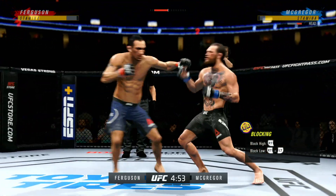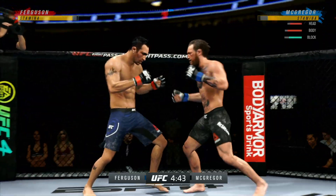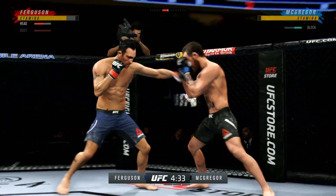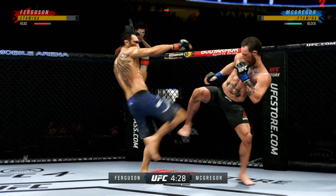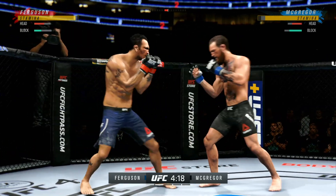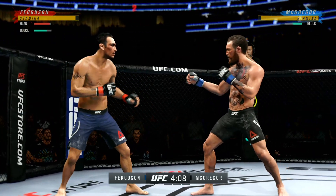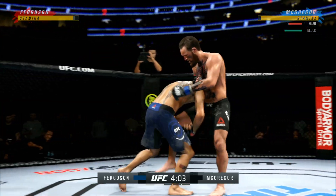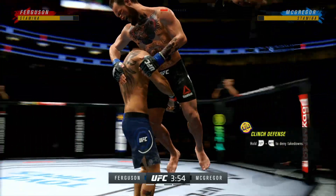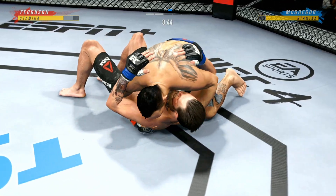He got everything behind that kick. Big knee lands there — that knee hurt him. Nice leg kick. Nice strike landed there by Ferguson. Continues to mix it up, going to the head, mixing in some body shots. Massive knee up top! Now a quick entry — great single-leg entry. Rotates the high crunch. He takes it over high. What a fantastic takedown.